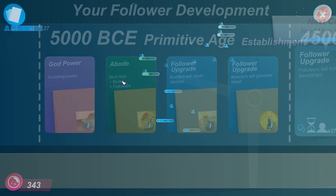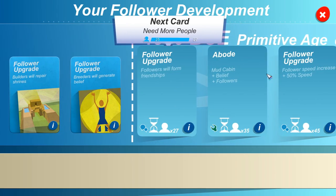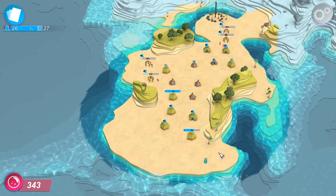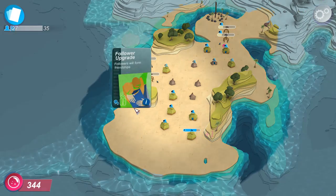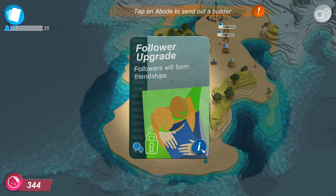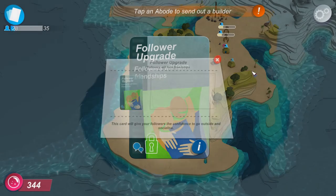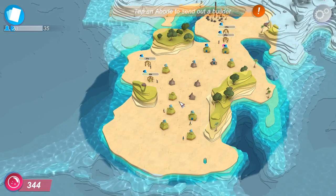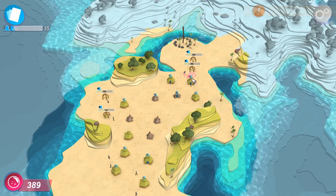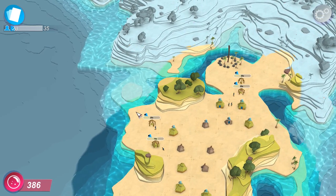New power already. It wants to take a look — oh, we're at 25 out of 27, we're not quite there. That was bugging me to go pick that up. Now it's bugging me again. Followers will form friendships — this card will give your followers the confidence to go outside and socialize. Followers will actually do something now. Problem is, we don't have the resources for that, so we'll have to get some resources, which will take a little while unfortunately.